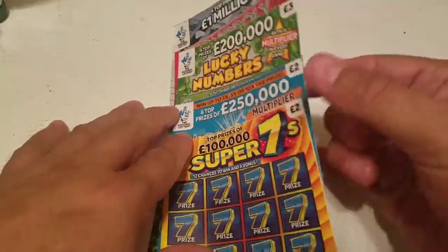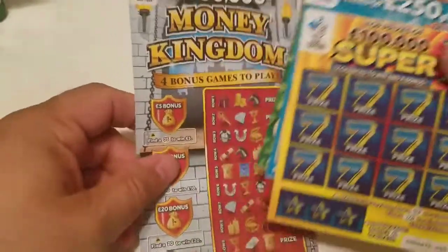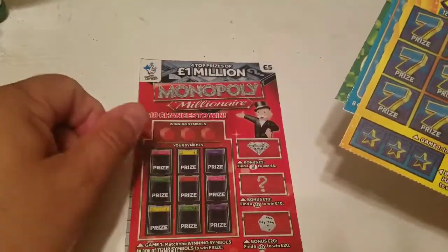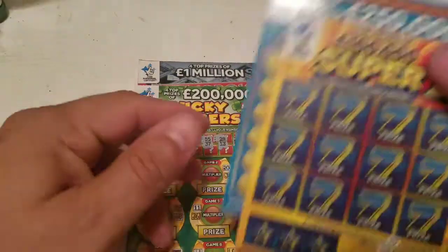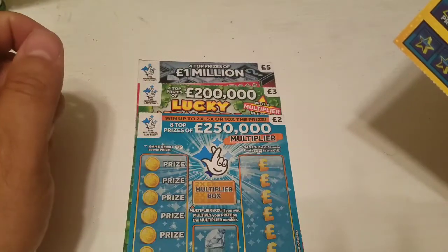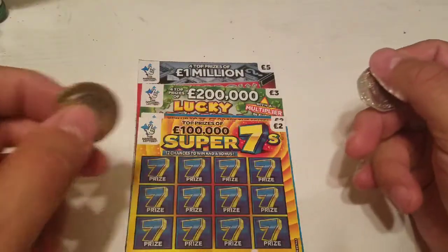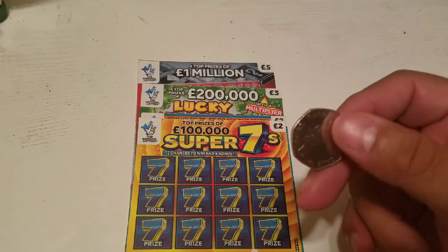These are UK lottery tickets from my good friends at Super Smiley Scratch Cards. There's a $5 Money Kingdom, a Monopoly Millionaire, Lucky Numbers with a multiplier in every game, the 250,000 pound multiplier, and the Super Sevens. Let's get started!